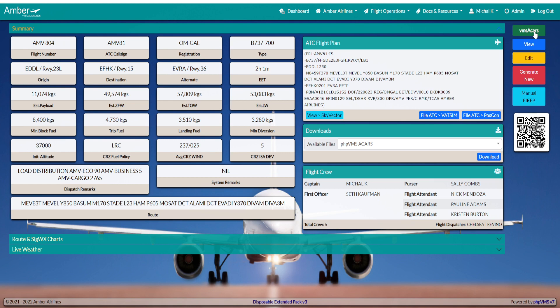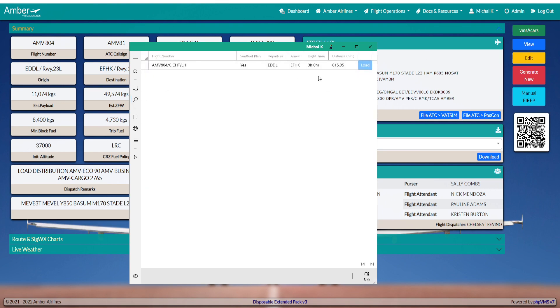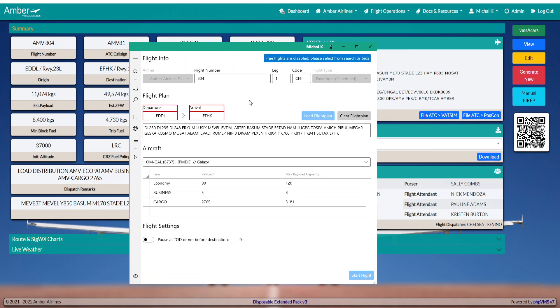Then by pressing VMS ACARS, or you can load up the ACARS from the desktop or from your computer, a pop-up window will appear. Press VMS ACARS and the ACARS will load. In ACARS, you press the search button on the left and you will see the flight you booked on the website. Press Load — don't do anything else here, don't touch anything.